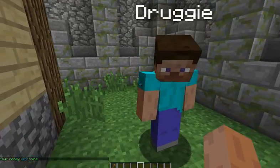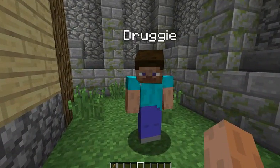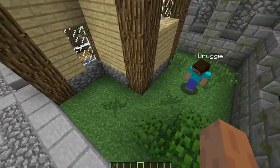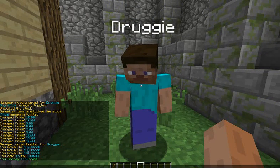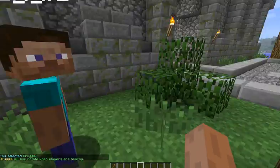Now that we have this NPC done, he's not moving and he's not looking at us — he's kind of just standing there. There might be a way to change the skin but I'm still figuring that out; that could be a separate plugin. So now that we want him to look at us and change the path, we're going to type: npc select, then npc look, and once he is selected he will look at us.